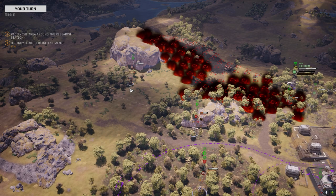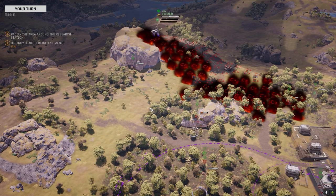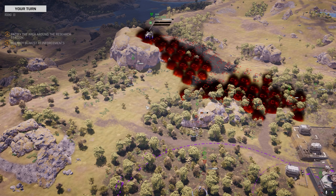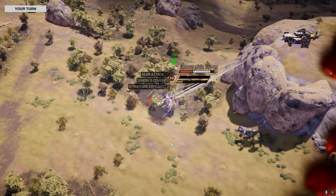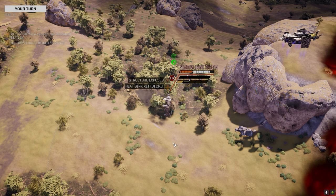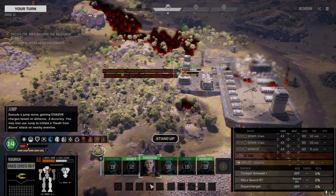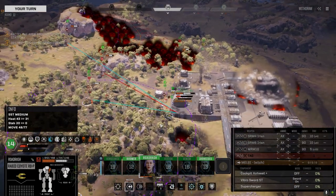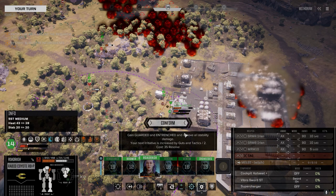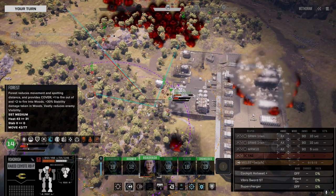I can get behind him there - let's get this guy tied up. As much as I want to kill this guy, he can't do anything this turn other than start up. Let's give this other guy a warning shot, I don't like people shooting at my guys. Melee this turn is probably a bad idea but I'm super overheated - can I actually melee? I think I can now... apparently not.